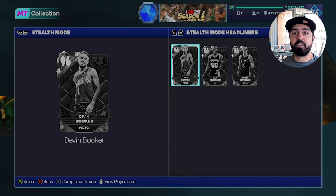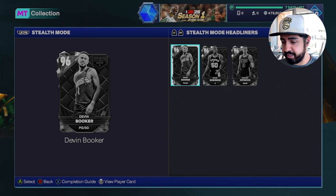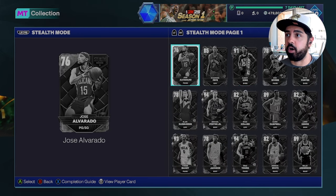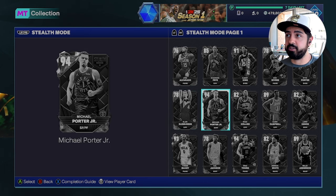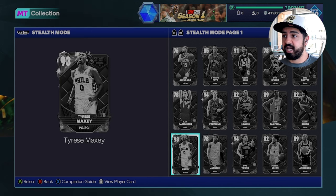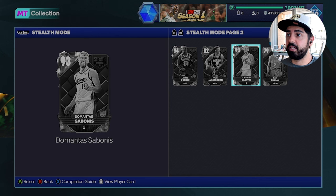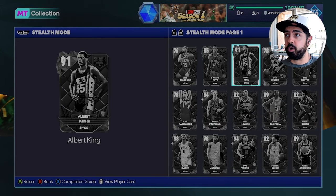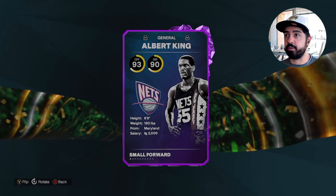Let me give you a breakdown of the cards per tier in this set. We have three pink diamonds and five diamonds: Michael Porter Jr., who I think is going to be the best of all the diamonds today, Tyrese Maxi, Trey Young, Julius Randle, and Domantas Sabonis. If I had to pick one to use, I'd probably pick Julius Randle — he's going to be one of the cheaper diamonds, and as a Knicks fan I'll miss having him. Wishing him all the best in Minnesota.